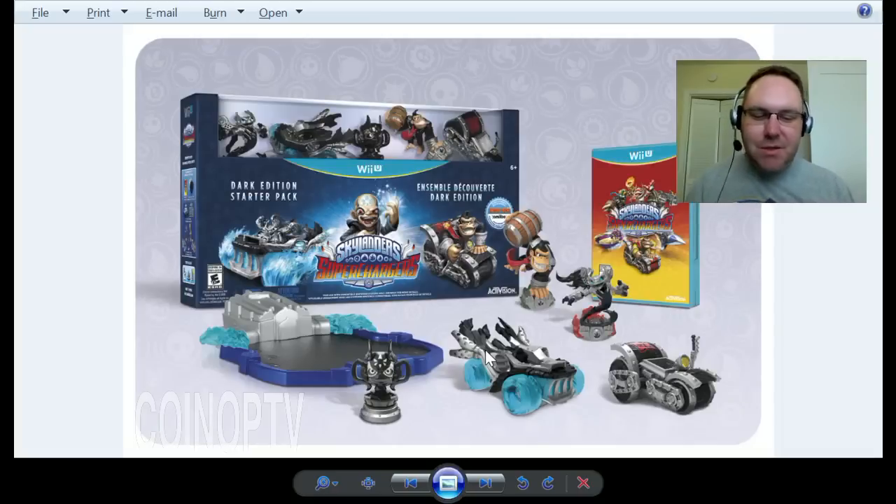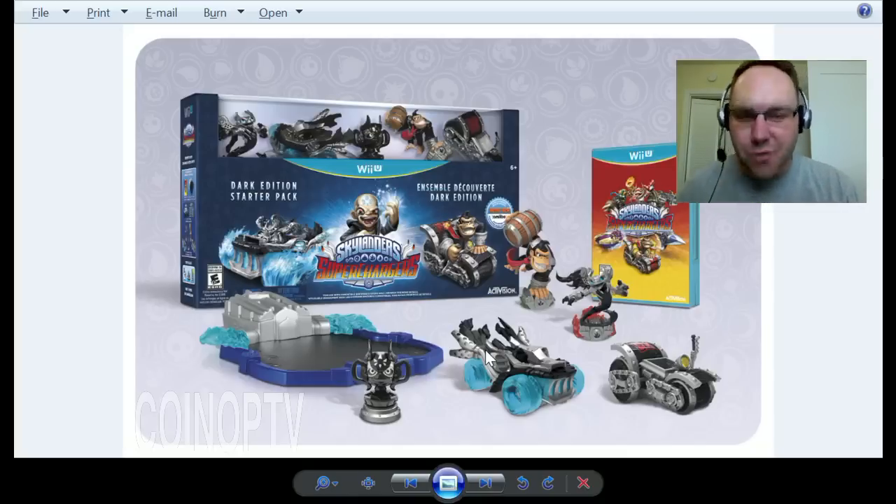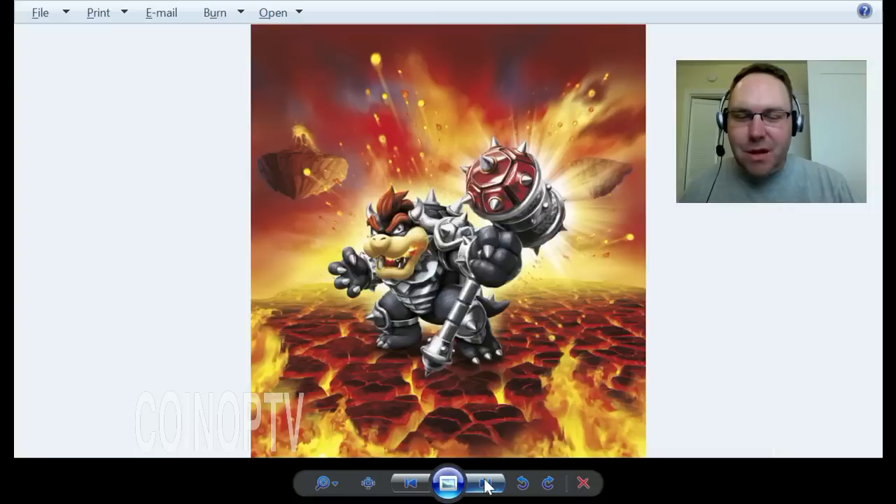These Dark Edition starter kits are $100, basically $99.99. They'll be available at all retail stores. I don't think they'll be exclusive to GameStop or anything like that — I think we can get the Dark Editions everywhere. Skylanders Dark Edition includes unique toys that true Portal Masters will want in their collections. All Dark Edition starter packs will be available for a suggested retail price of $100, including Dark Spitfire, Dark Hot Streak, and two Ultimate Collector Posters and the Highly Sought After Chaos Trophy, which is the only way to unlock special Chaos gameplay.